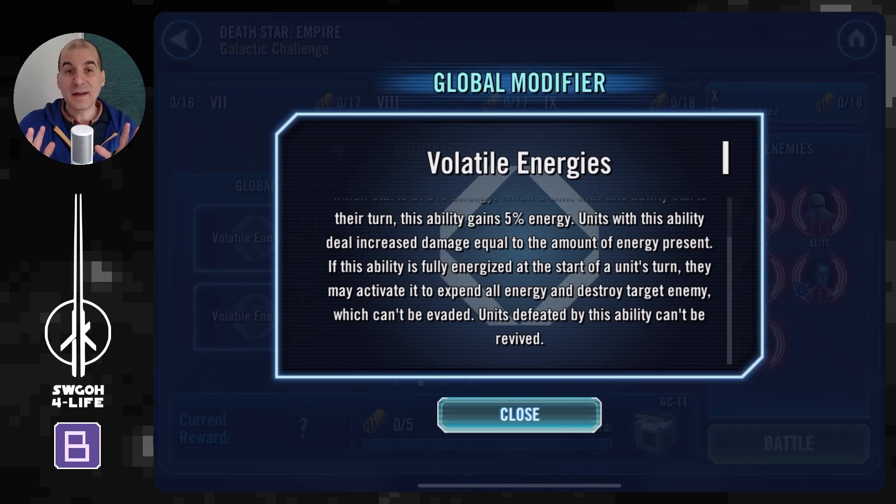You'll definitely want to keep an eye out and make sure the enemy doesn't use it on you. I didn't use it as often as I would have liked, just because I had to stall the battle long enough to get the Terminator removal feat done. So overall this modifier isn't playing a huge part this time because of the stall factor, but you do have to keep an eye on it so the enemy doesn't use it against you.